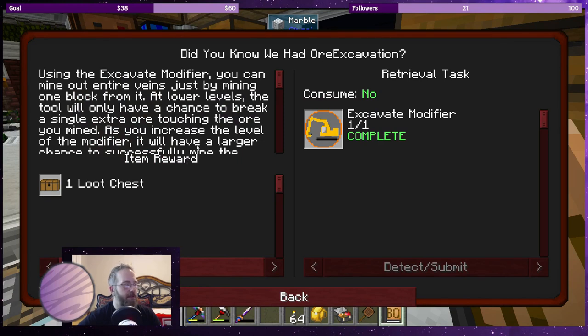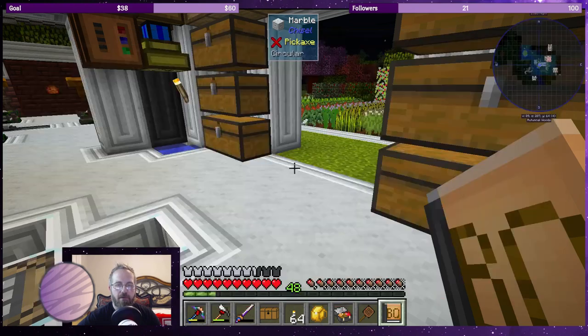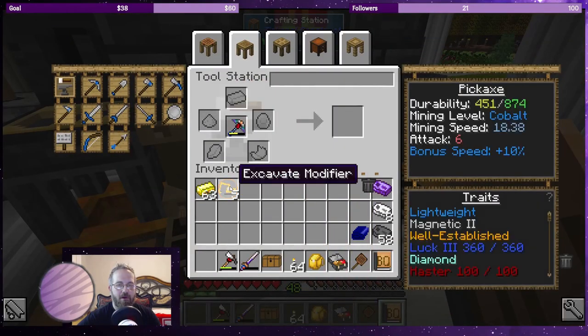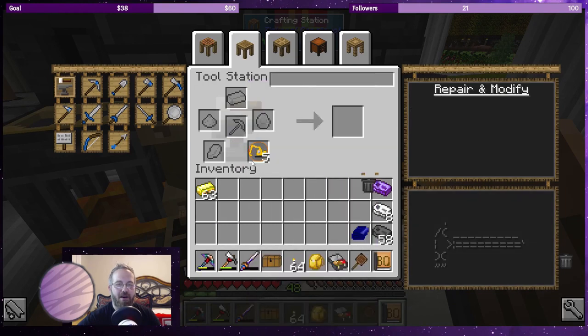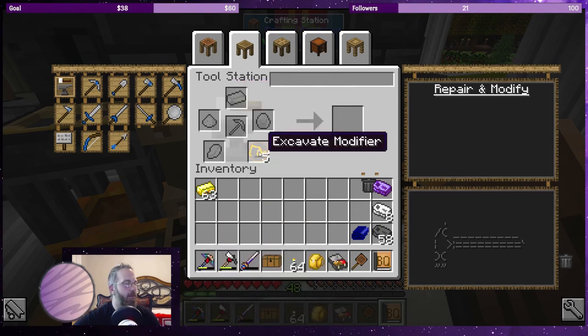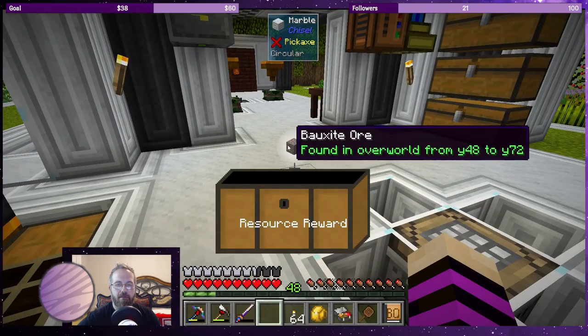FTB packs from what I understand don't have excavate, but this pack has this modifier that you can put on the pick. I don't have any modifier slots right now so I don't think this is going to work. I need one modifier slot to be able to put the excavate modifier on it - I'm going to put all five. It just lets you mine from further away; it doesn't let you mine more. I'll leave these here until I level up my pick one more time, then I can put excavate on it.